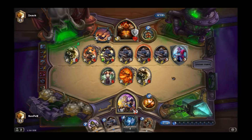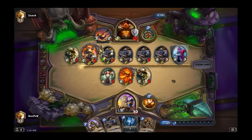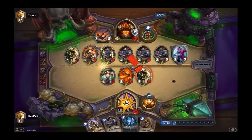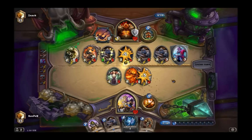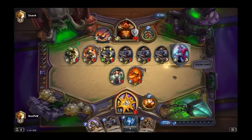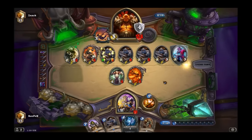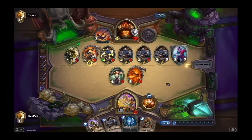Probably the biggest disadvantage in this deck is that you can technically only have six Grim Patrons on the field at a time, because Warsong Commander takes up a slot. Because the effect of the card happens before the attacking Grim Patron dies, you usually don't get a free Grim Patron when another one dies. So understand how Whirlwind works — that mechanic is important.